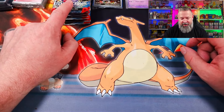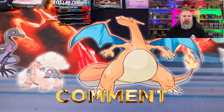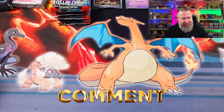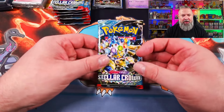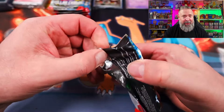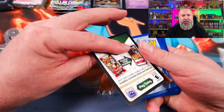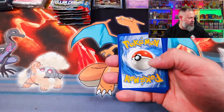All right, we've got Noctowl on the left and Latias of the Triple Blisters on the right. Leave a comment down below which you think is going to have the best hits. We'll start off on the left, go one for one, and see what we can get out of these 18 packs today. First pack — can we get some first pack magic?